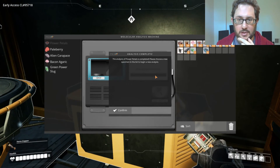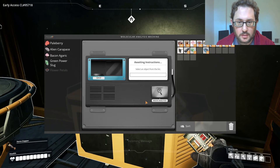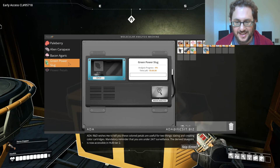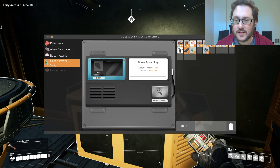The analysis of flower petals is completed — please choose a new specimen. What did we get from that? R&D says these colored petals are useful for two things: dating and creating color cartridges. Mandatory reminder that you're under 24/7 surveillance. The derived blueprint is now accessible in hub tier 2. Color cartridges — why would I want to date a color cartridge?